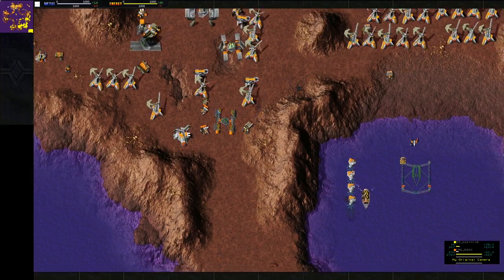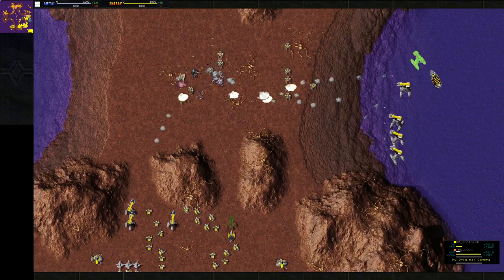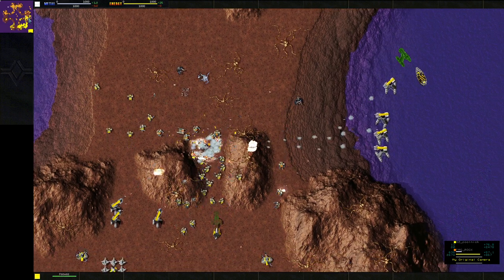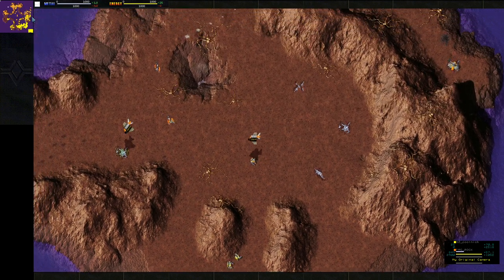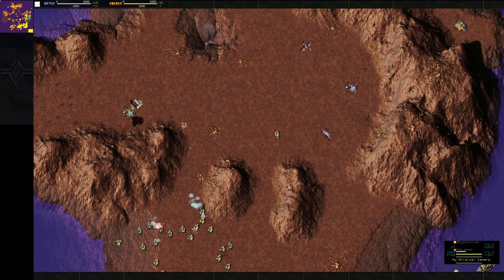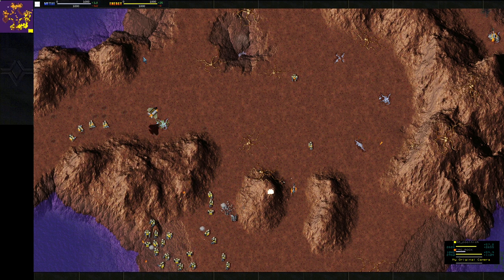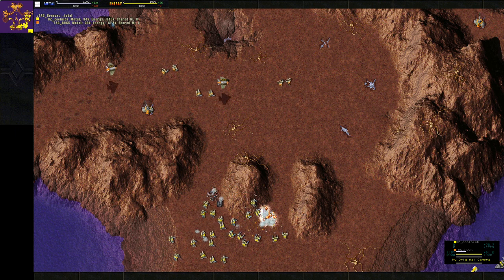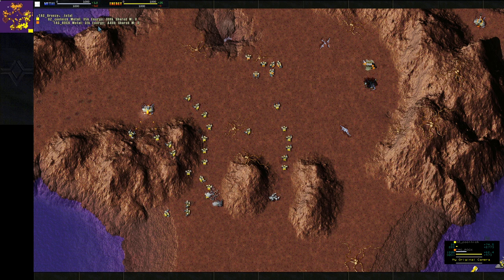Rock has chosen to go into pelicans and is starting his tidal farms on the inside. Pelicans can go up these rocks and harass kind of like a hover would. CoolNick has got a ton of peewees — he's going to shut that attack down. Rock has some pelicans but that's not going to do much against this many peewees. Pretty even on metal production — let's look at totals. CoolNick has doubled his energy at 8,850k, while Rock's at 420-something. CoolNick is also ahead on metal by 4k.